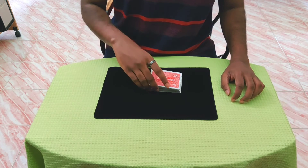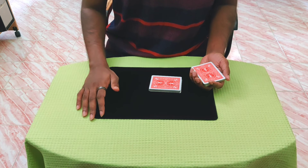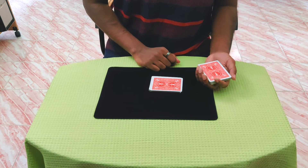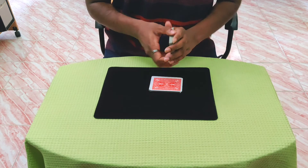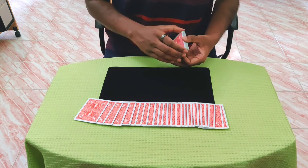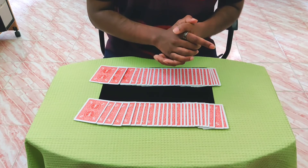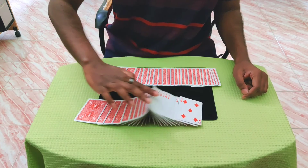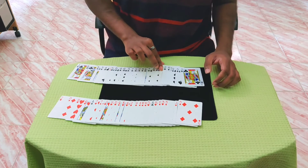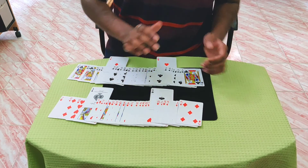But of course after the shuffle the deck has to be cut. Let me stop at this point because right now I know that there are exactly two aces in this half and two aces in this half. In fact, I can go further and say that there are exactly 26 cards in this half and 26 cards in this half. In fact, I can say with 100% certainty that every card in this half is actually red and every card in this half is actually black — with the exception of two red aces over here and two black aces over here.